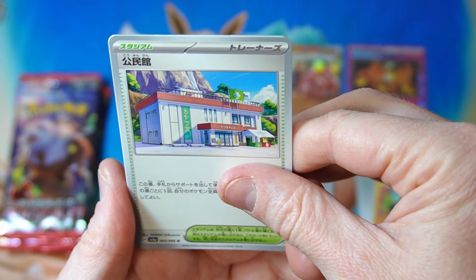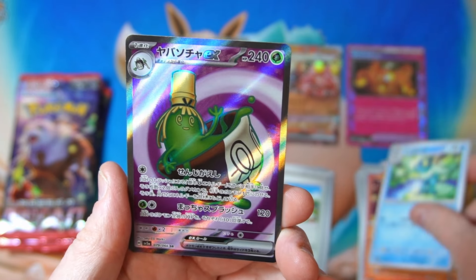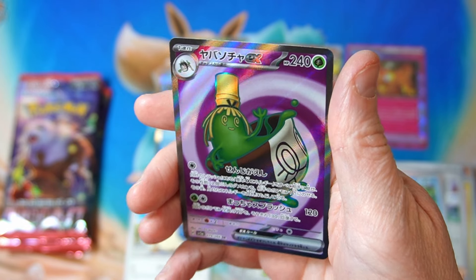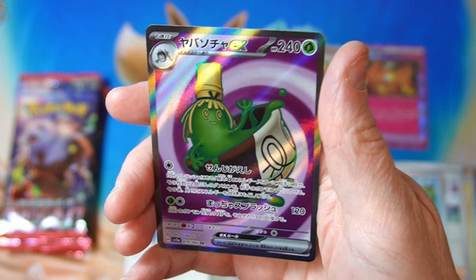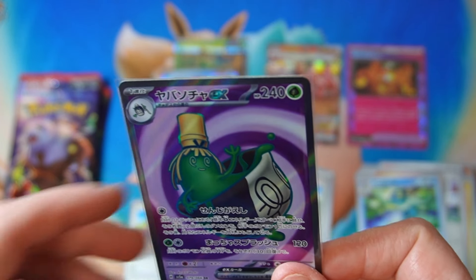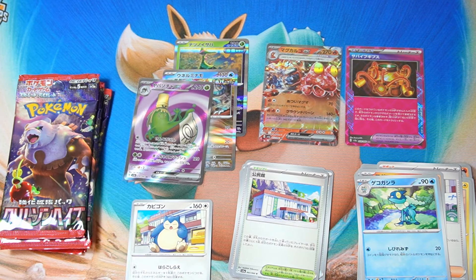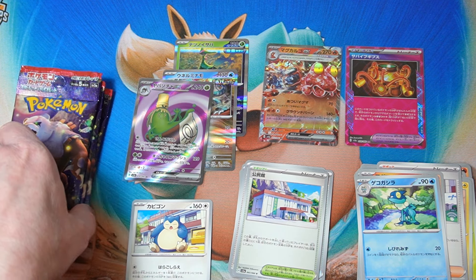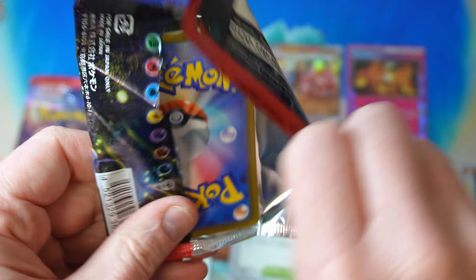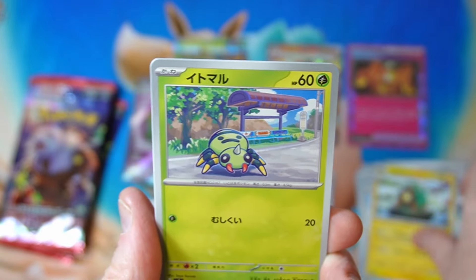All right, what about this one? Oh, we did get a full art — I did not expect that! That's really cool, look at him. There is an SAR of him but I actually kind of like this one. I didn't even see a textured glimmer or anything — sometimes you can kind of see it before you flip. I'm happy with that — that's a good one. We did get two very nice hits so far. An art rare perhaps to put the icing on the cake.